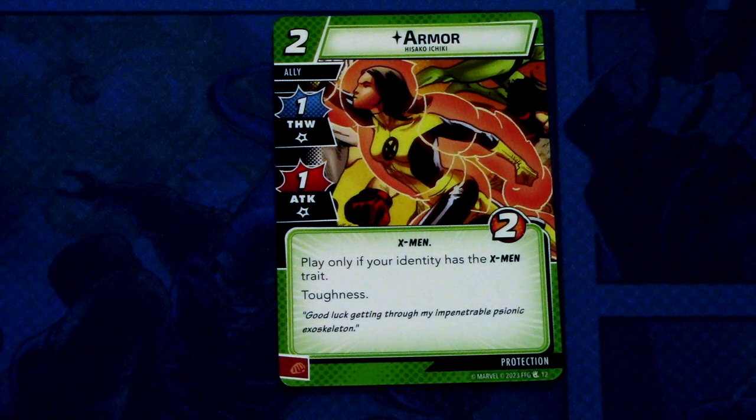Then we have the third new protection ally, Armor. Armor is a two-cost ally with one thwart and one attack, the X-Men trait, and two hit points. Play only if your identity has the X-Men trait. She has Toughness and can be committed as a physical resource. Pretty straightforward ally — costs two, you play her onto the table. She has Tough, so you'll defend once with her then just attack or defend again.